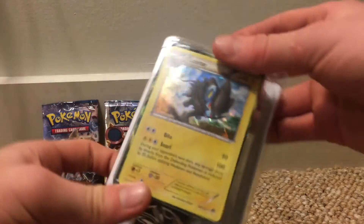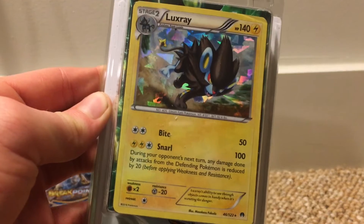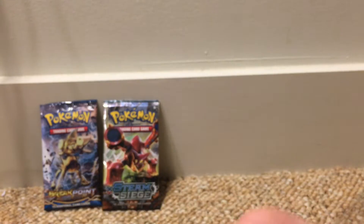I'm sure that had some cool sound effects there when I sped it up. Luxray — 140 health, that's pretty good. So let's open this up right here. Whoa, check this out — this must be the stadium, basically the place where you battle and you put your prize cards and stuff.